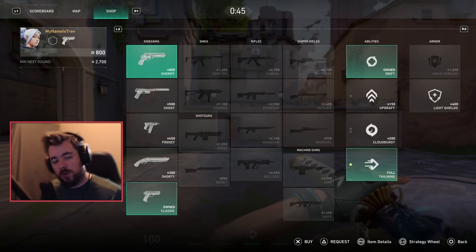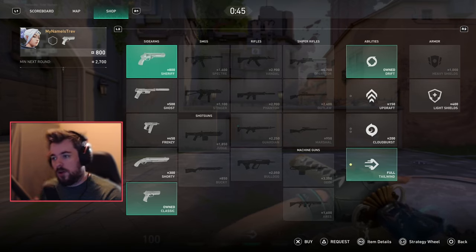There are multiple different types of rounds: the pistol round, the save round, the buy round, the eco round, and the hero buy round. What a lot of these rounds involve is that what happens in the previous round dictates what you do in the next round.